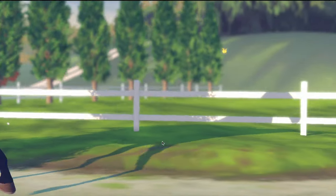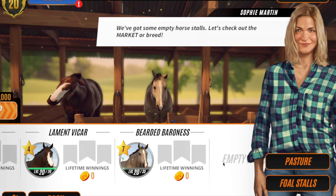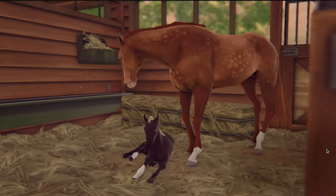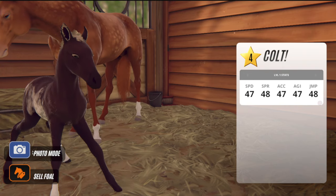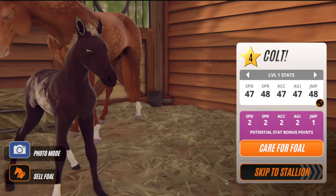Oh actually, that one is pretty — it's like a darker, smokier version of the dad. That is a pretty horse, I quite like him, I might keep him. Then we've got the chestnut mare who has no black in her at all. Oh my god, did we just breed the horse I've been wanting to breed for ages? Is this the flaxen chestnut with the double dilute?